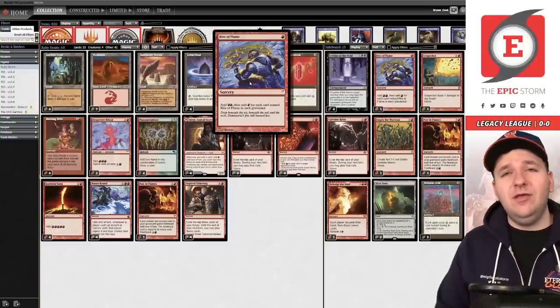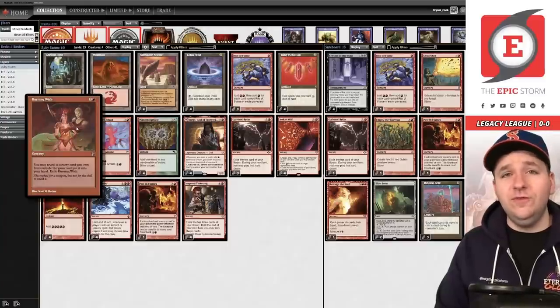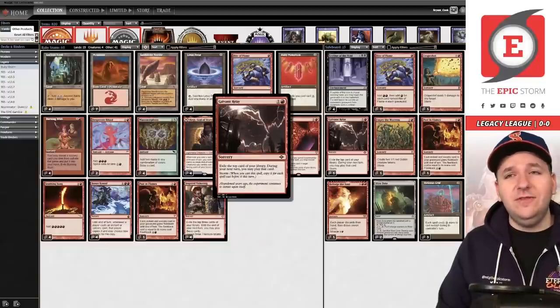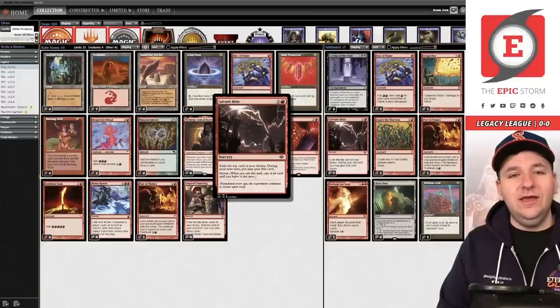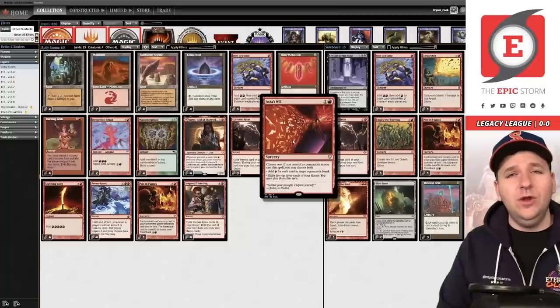Looking at the rest of the deck, we have Rite of Flame, a classic red storm card. Burning Wish — another card you're familiar with if you know the Epic Storm. Desperate Ritual, Manamorphose — you should know most of these. And then a card that the Epic Storm has changed itself to utilize better: Galvanic Relay.